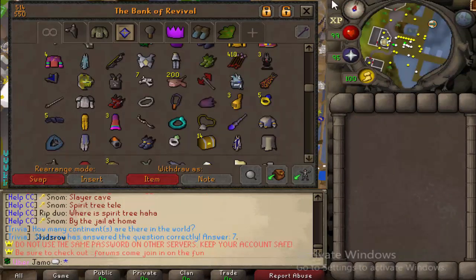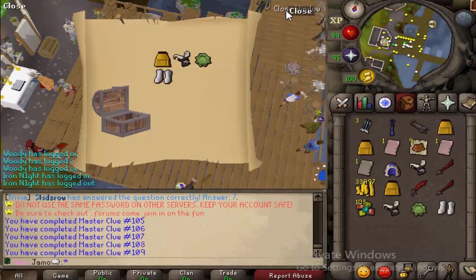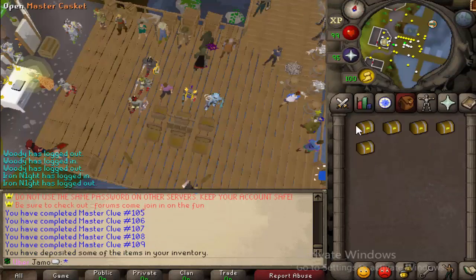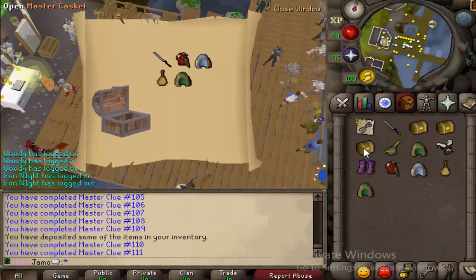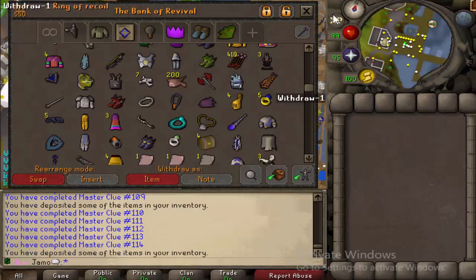Alright, so we got 14 caskets. Try to clutch something out. There's literally only one thing I want — there's only one thing I want. I've yet to get that one thing. Damn.